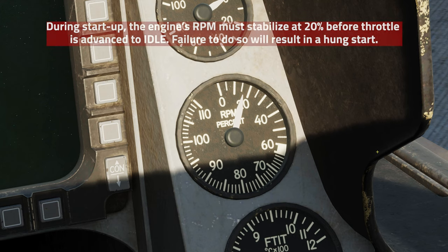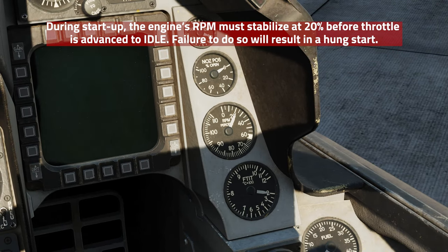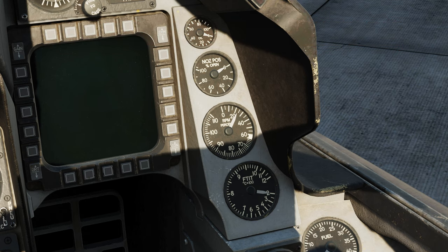The next thing is if you advance your throttle and introduce fuel before 20% RPM or the SEC light is not out, you're actually going to get a hung start and you're going to need to repair or get a new aircraft. So you need to wait for that 20% RPM or the SEC light is out before advancing your throttle.